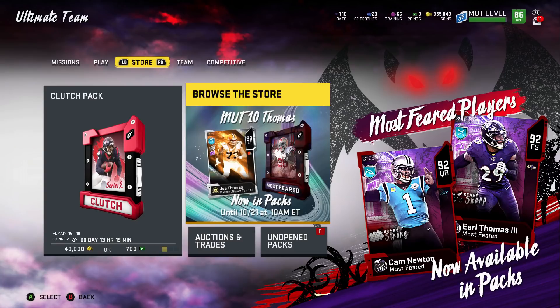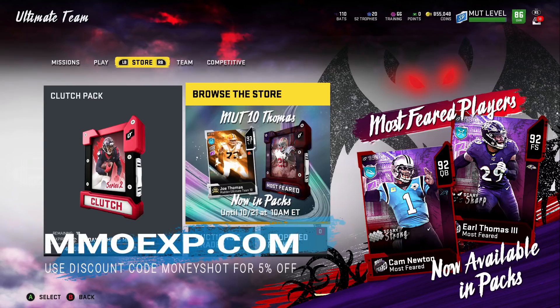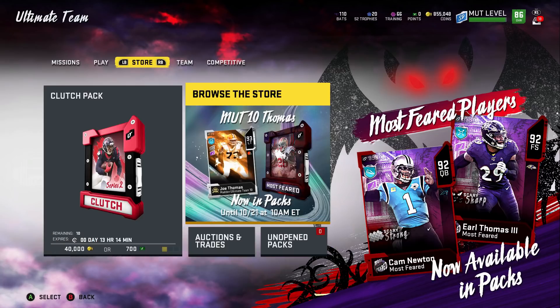With the new promo just dropping, do yourself a favor. Don't make the mistake of buying packs thinking you're going to get the player you want. Make sure you go to my sponsor, MMOXP.com, buy your coins there, get whatever player you want, and cut out all the BS. The first line of the description is a link to that site as well as a discount code, so make sure you check that out.